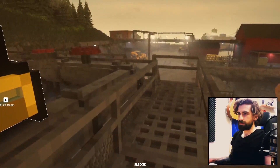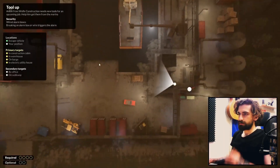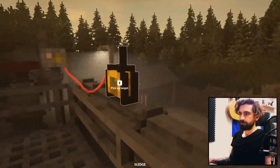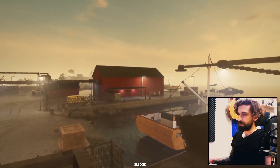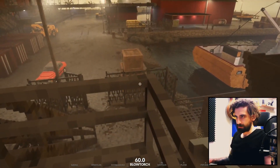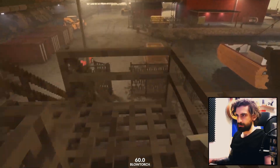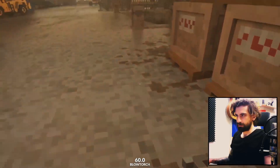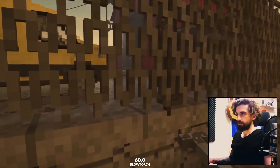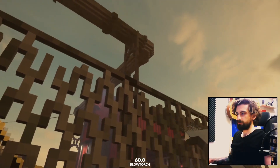We're starting here. I don't think we need to do much here. The next objective after we pick this up is in that barn there, and I think we could just jump over this. I'm over it, I'm here — we can make a hole and just get rid of this fence.